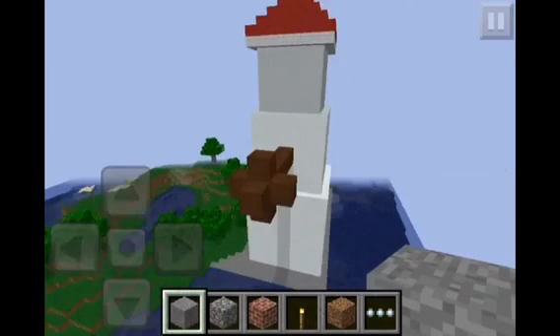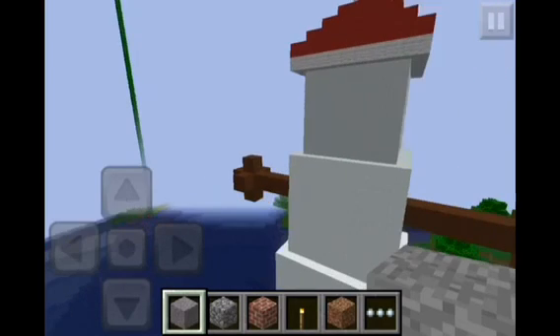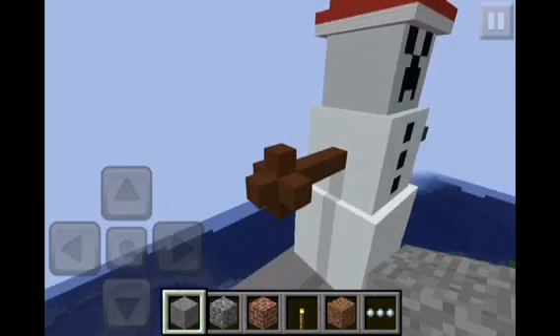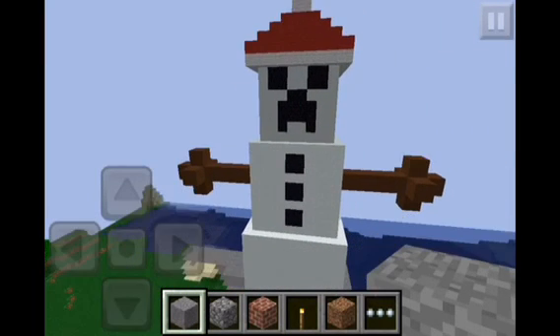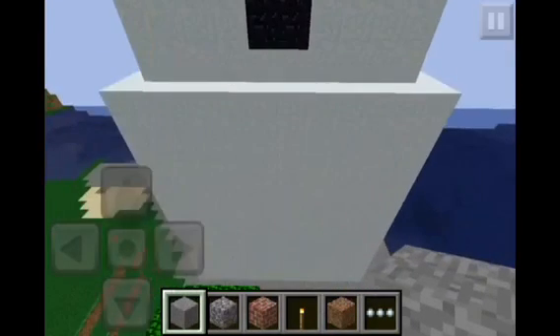The way I did it was, the bottom block was 12x12x12. The middle block is 10x10x10. And the top block is 8x8x8. In each one, I actually did make them hollow because I was too lazy to fill them completely in.